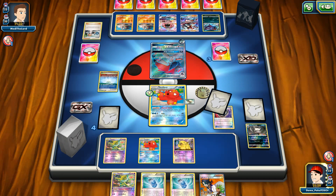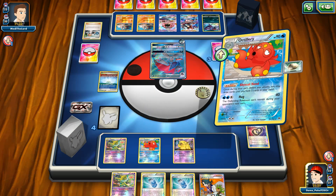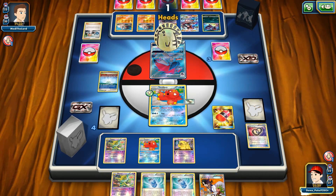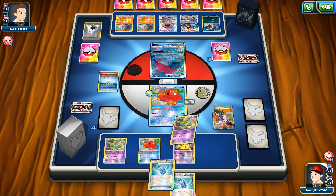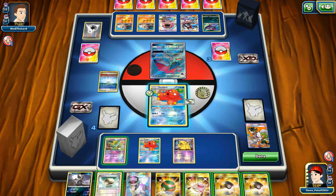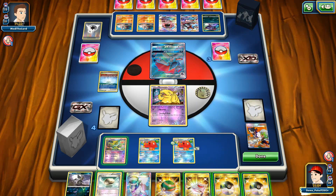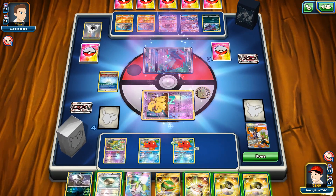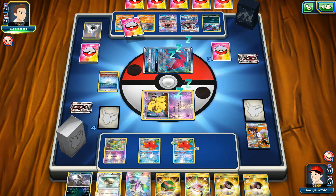Not that bad — I can grab that Crushing Hammer with my Octillery from the active position. I might be lucky with another Heads on the coin flip, and I will be. The rest of the cards in my hand are just not good so I need to refresh my hand. Unfortunately I don't have a way to put a Pokémon on the bench, which might cost me the game. At least he didn't wake up.